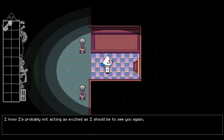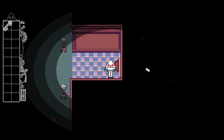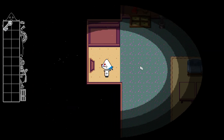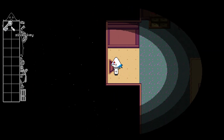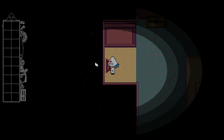I know I'm probably not acting as excited as I should be to see you again. I just don't want to get my hopes up — I'm sure you understand. The door is locked, there's a bronze keyhole. Door secured with a silver padlock — use a silver key to unlock the door. Good job.